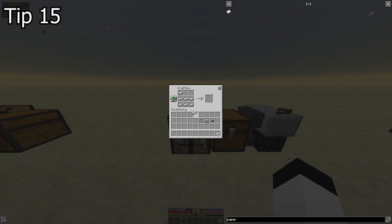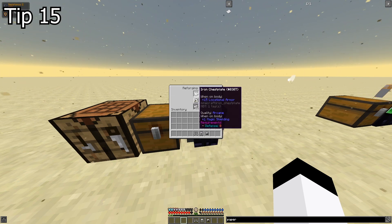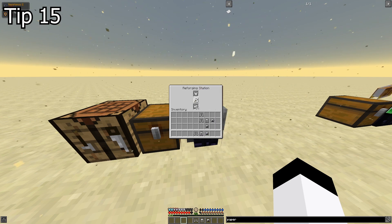Tip 15. When you craft any kind of equipment in Aralcraft, it will have a specific quality ranging from broken, useless, and awful all the way up to godlike, masterful, and legendary. All those qualities add different buffs or debuffs, from minus 15 attack speed to plus 400 attractiveness. If you get a shitty debuff on armor, weapon, or equipment, you can reforge it in a Reforging Station using the material used to build that item. Quality you're looking for is masterful or legendary.